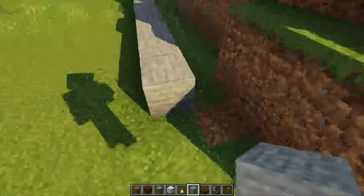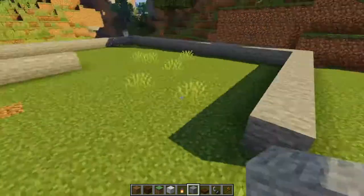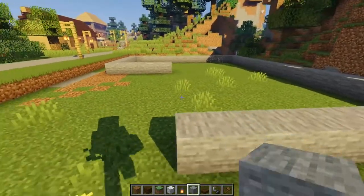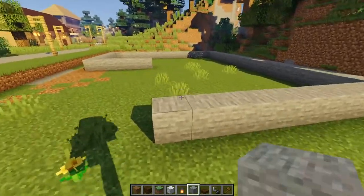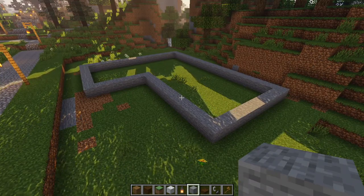And then we're going to come across the front with 10 blocks: 1 through 10. And then we're just going to bring this back and meet up with that one. So there is the footprint of our house and the next step is to dig out the basement.